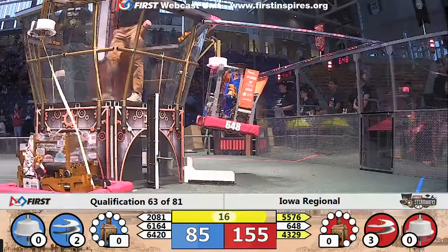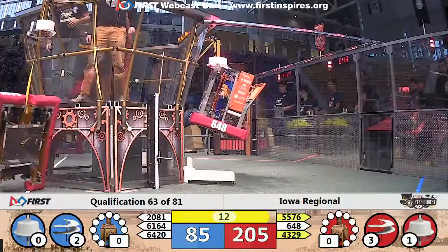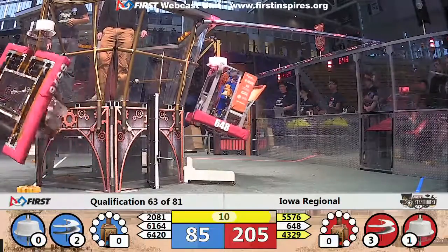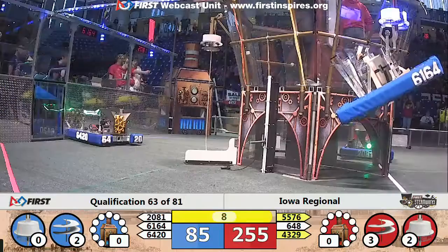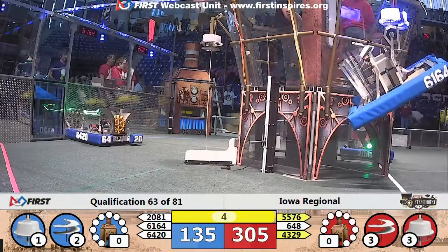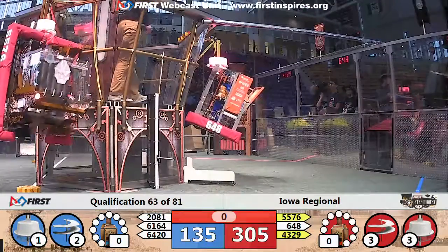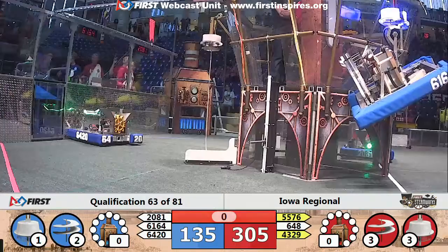Larger lead as 648 goes up to add to it, successfully preparing for flight. Blue Alliance trying to get their robots up, fitted by 76 though. And 4329 up — all three with time to spare for the Red Alliance. Blue Alliance with one robot up, 6164, as time runs out.